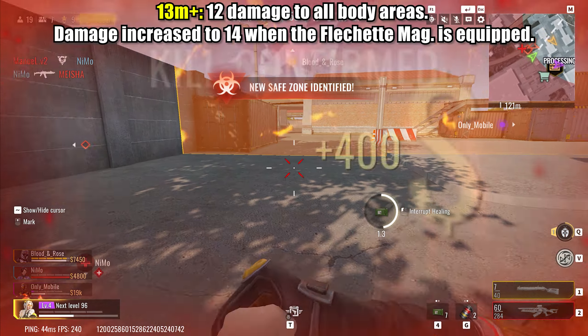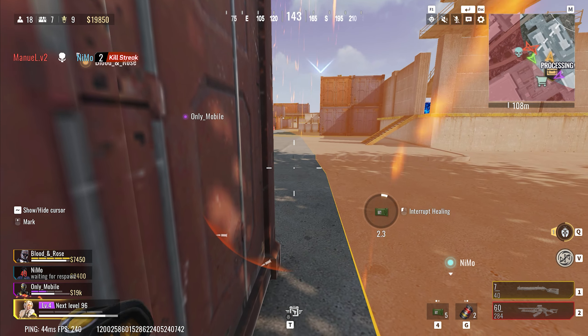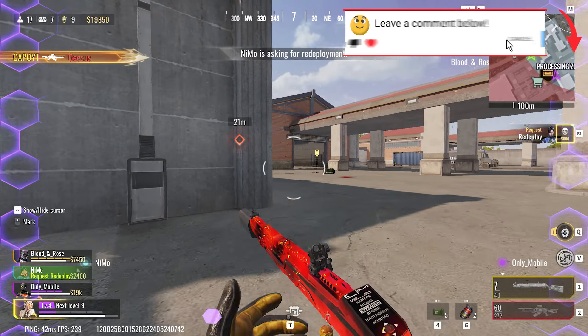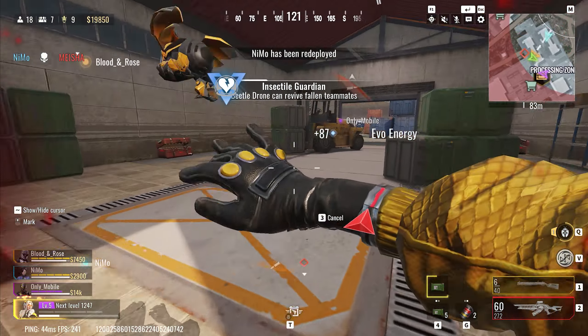Beyond 13m, the MP-155's damage output decreases to 12 damage across all body areas. However, with the fleshed mag, the damage is raised to 14. These adjustments reflect the weapon's limitations in long-range engagements, encouraging players to utilize it more effectively within its optimal range. They have also increased bullet spread when firing while jumping.